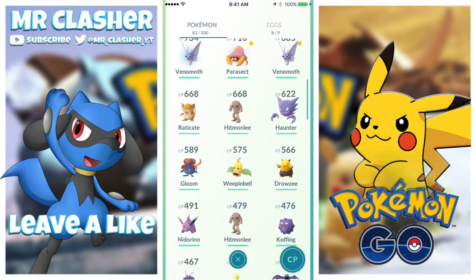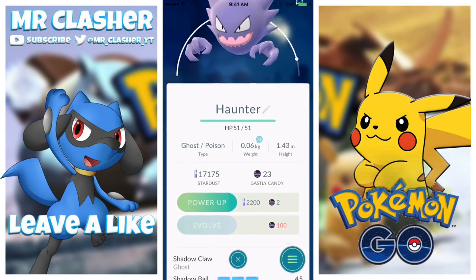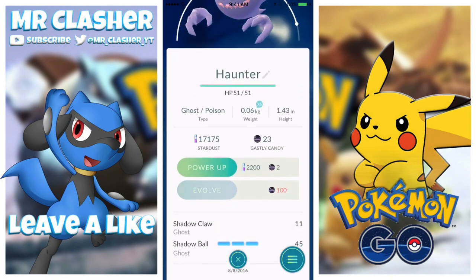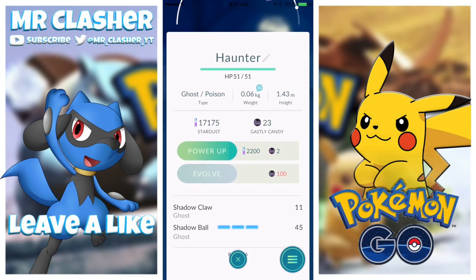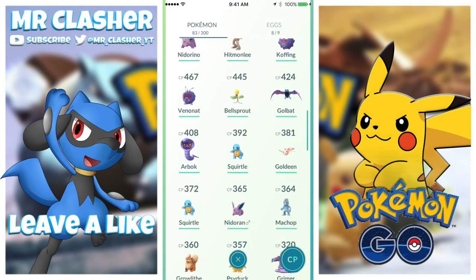We also caught a 622 Haunter in my neighborhood - very cool Pokemon. We can evolve it later on, but I need 77 more candies, which is a ton.